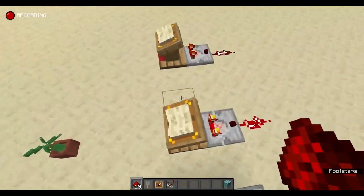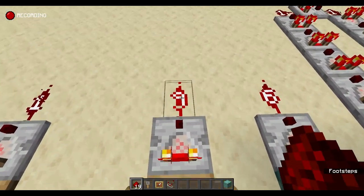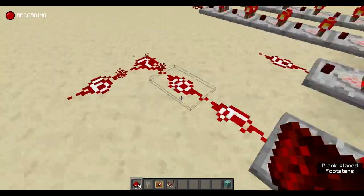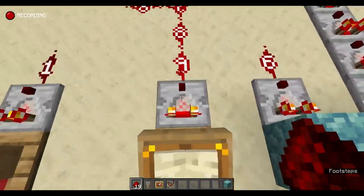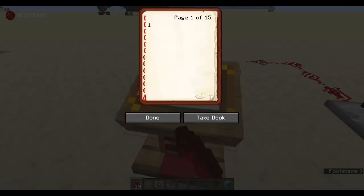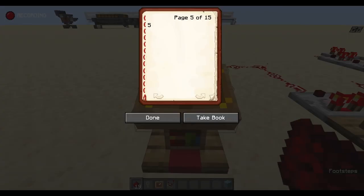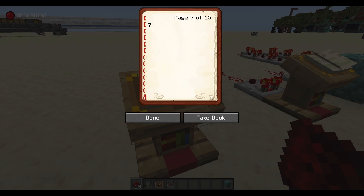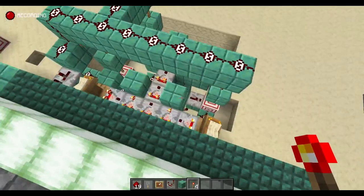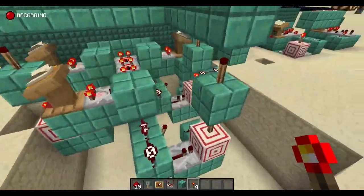What we're going to use is the lectern, and we're going to put 15 pages into it. This one has eight — you can see if I go to page five I get a signal strength of nine, which is not what we want. But with 15 pages, going to page five gives a signal strength of five, and page seven gives seven. That's really essential — each page corresponds to exactly one point of redstone signal.